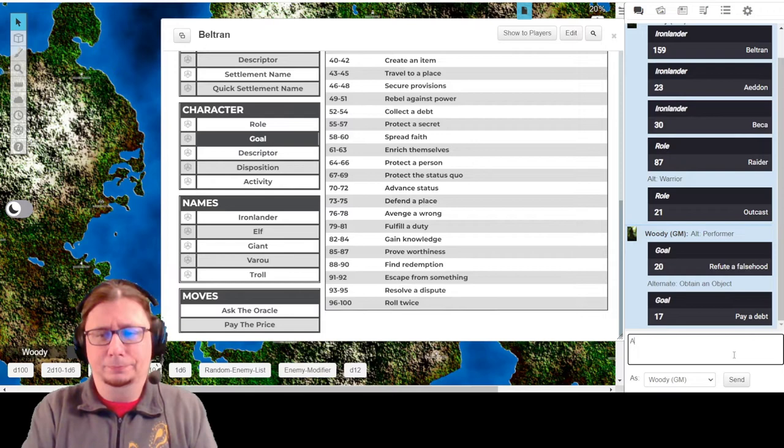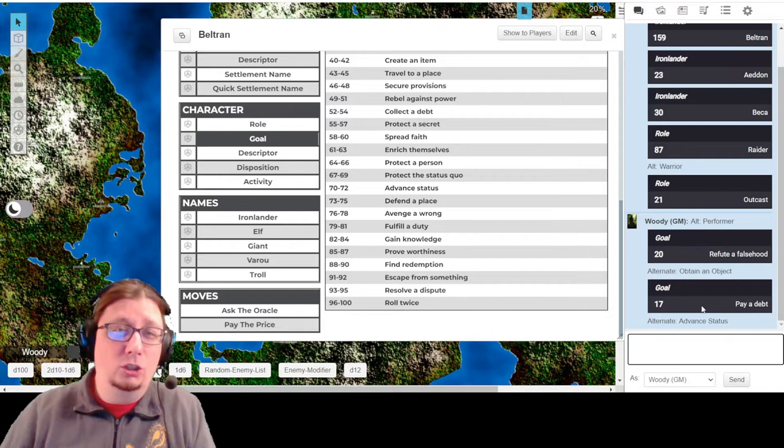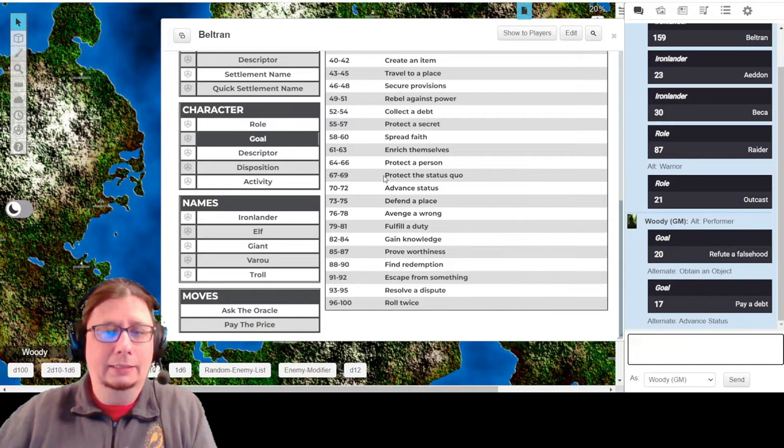I do want to roll one more time just to see what other options we have: Pay a debt, or what's 71 - advance status. You don't have to put your extra options in the chat like I am if you're following along. I just find it nice because you can go back and look through your chat and see the results of rolls, so you don't have to take super copious notes yourself. I'm really liking the idea that he's looking to refute a falsehood - needing to justify himself. I'm liking that, so I'm going to move on.